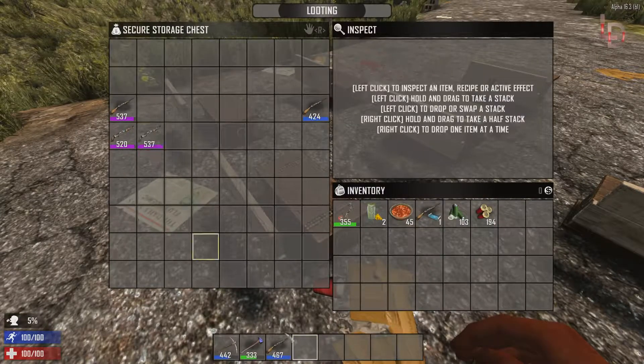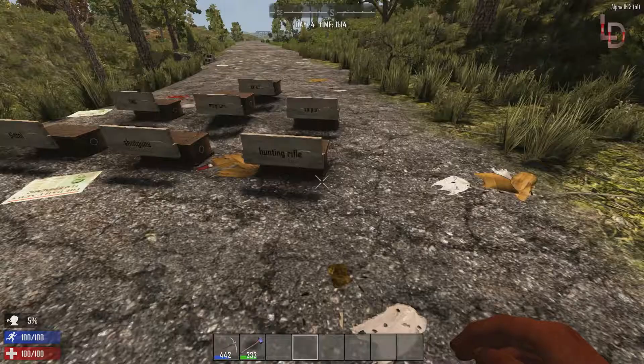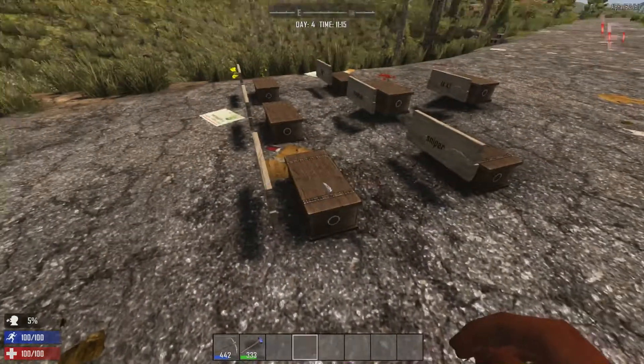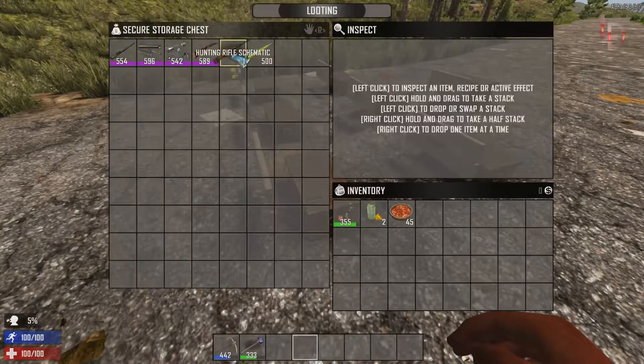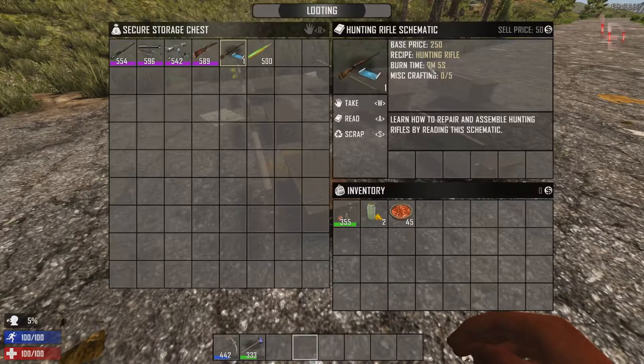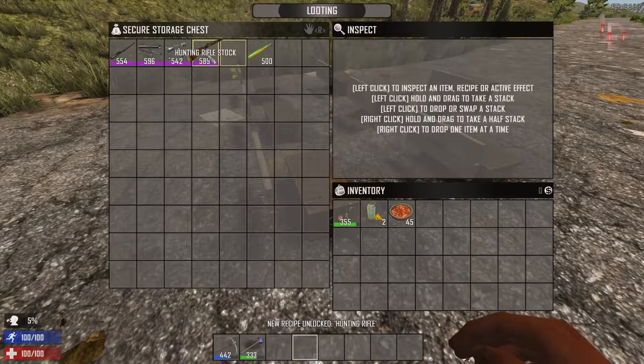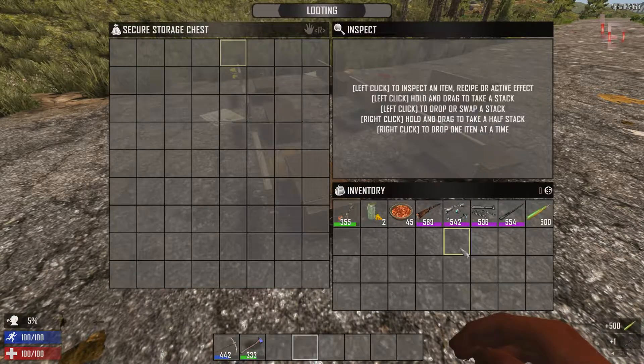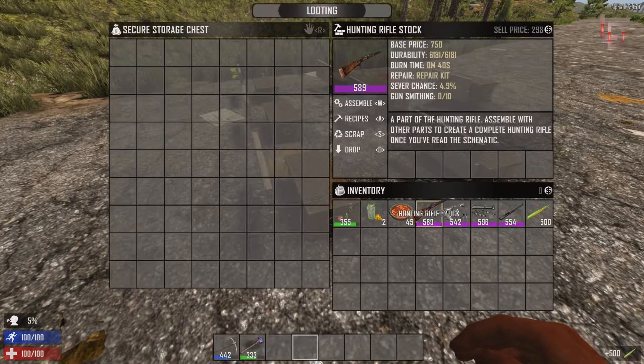Shotguns are a pretty great overall gun to have. They did get a little bit of a debuff in Alpha 15 but they're still a pretty good overall weapon. Next one is the hunting rifle — or as I like to call it, the marksman rifle. What you're going to need is the hunting rifle schematic. Learn that, and you need a hunting rifle stock, receiver, parts, and barrel. This gun takes 7.62 millimeter rounds.